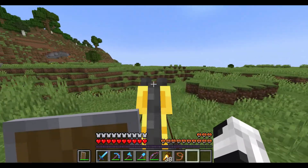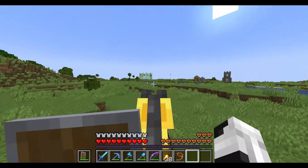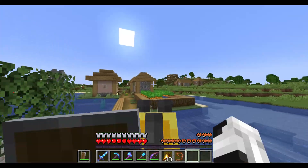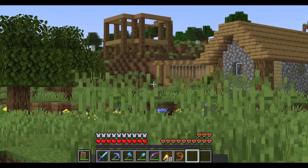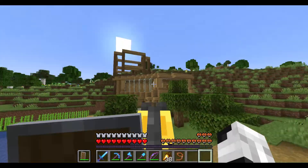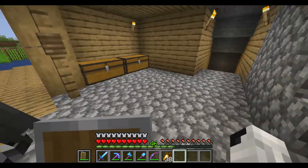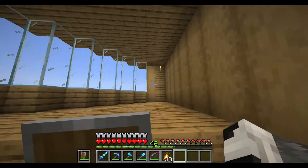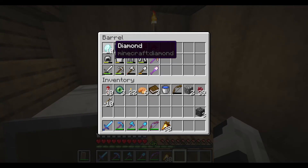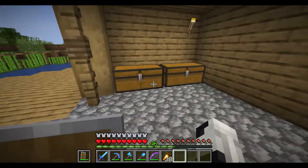It's only been about four days since the server started. Heading this way is the main village area where the other people live. First up is Mad Dog's base - he's returning from Season 2. He has a starter base here. I'm pretty sure he has full diamond by now, which makes him the only other person to have it. He has 10 diamonds and his armor on him, so he's pretty rich - probably the second richest on the server.